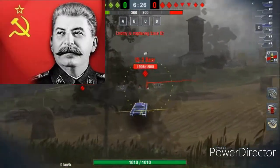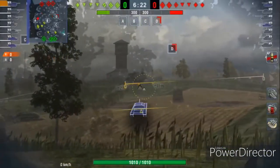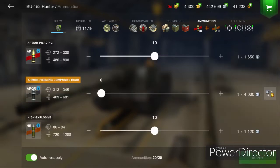If you want to give glory to Stalin, Putin, Donald, and Mother Russia, here's what you need. For consumables, get the two usual ones with adrenaline. For provisions, you get two fuels with extra combat rations. For ammunition, you load only AP and APCR — you have amazing penetration.